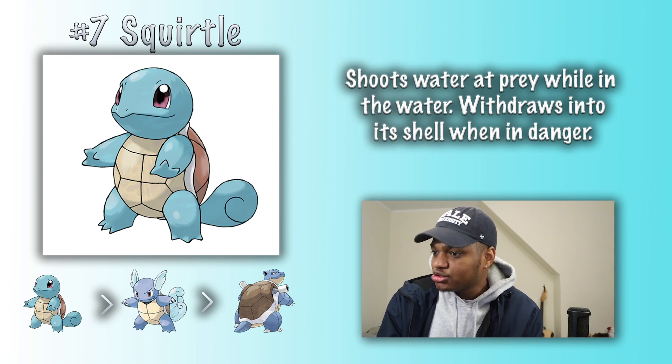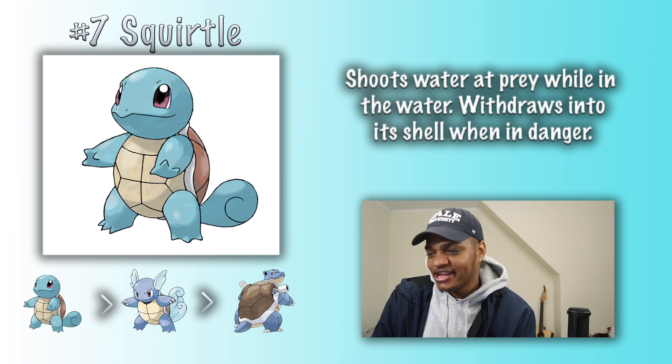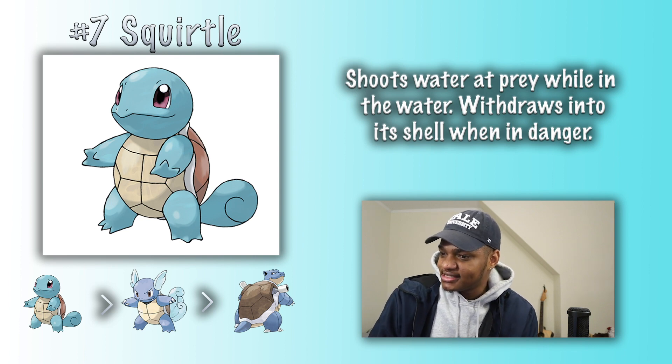Squirtle. He shoots water at prey while in the water and withdraws into his shell when in danger — some serious sentence fragments here. This Pokemon shoots water and water is H2O. Science.